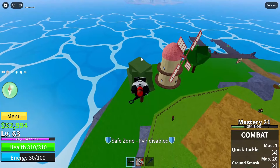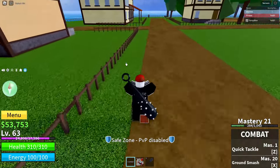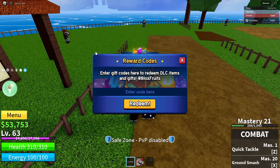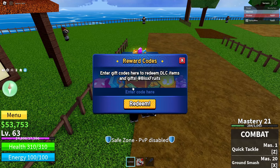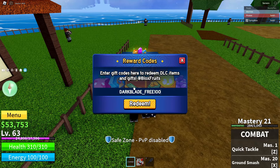Now for the code — what you're going to want to do is take your mouse, or if you're on tablet tap the little blue circle with a white present on it. Click on that icon and a little box will pop up saying 'Reward Codes — enter gift codes here to redeem DLC items and gifts at Blox Fruits.' Right below that it says 'Enter code here' and there's a big orange Redeem button.